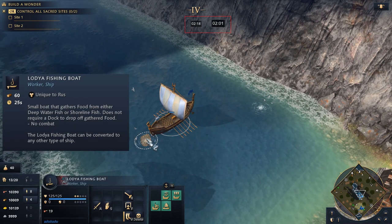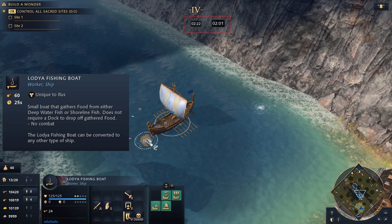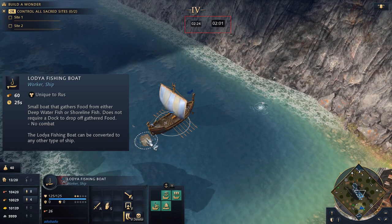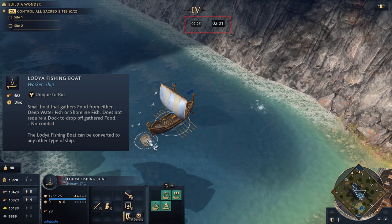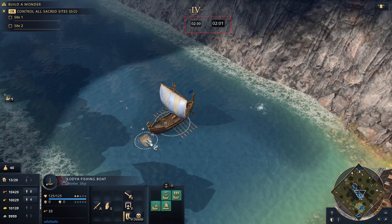Take a look at this Lodiyah fishing ship, which has a carry capacity of 40 food, costs 60 wood, and takes 25 seconds to produce. It's the same as fishing boats from every other civilization in all aspects but one.